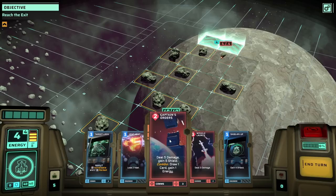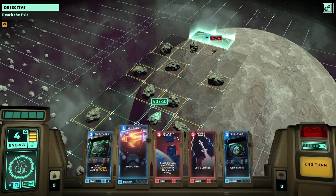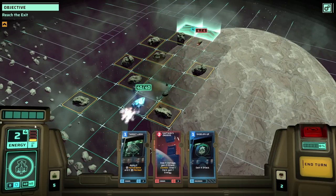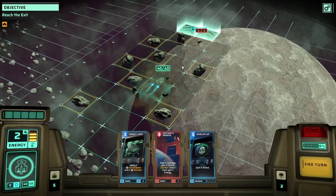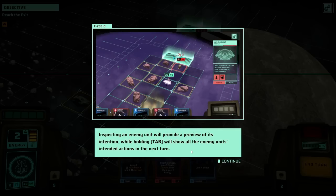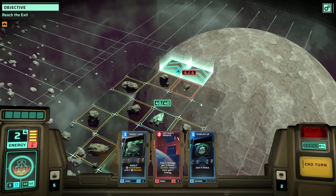There's an asteroid blocking the way — target an attack card on it to destroy it. Cost of playing a card is indicated in the top left, and range in the bottom right. This is interesting: five damage, gain five shields. Combo — draw a card, gain an energy. I don't know what combo does yet. We can also vent heat. I'm just going to blast it with a missile and vent some heat. I'm assuming we get four energy back per turn. We've detected a hostile alien life form — inspect the unit by hovering over it. I wish it would auto-pause the moment we see an enemy.